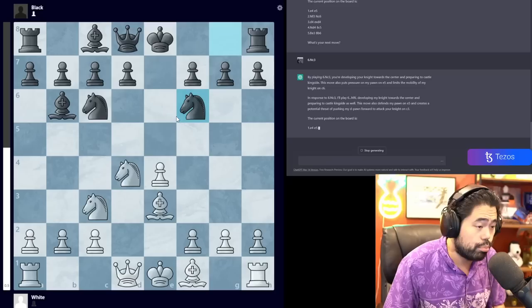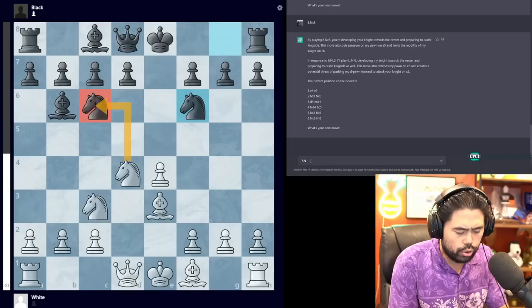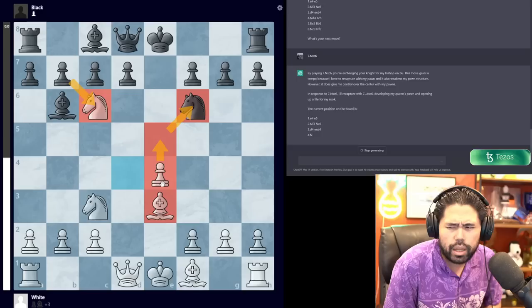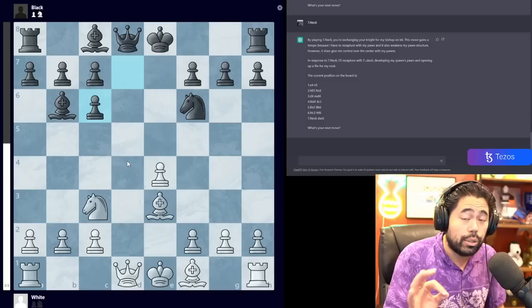After Nc3, it plays Nf6, a pretty solid move. Now I think I need to think for a second — I'm going to play Nxc6, because it looks like the correct move. My idea is that after the recapture I'll play e5 and I think I'm a little bit better. It says: 'By playing 7.Nxc6 you're exchanging your knight for my bishop on b6.' Actually I'm exchanging knight for knight on c6 — a little bit imprecise — but nonetheless.